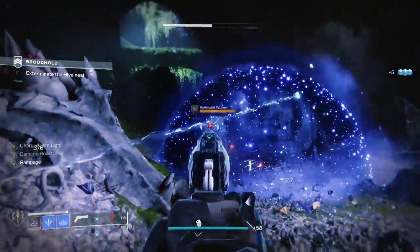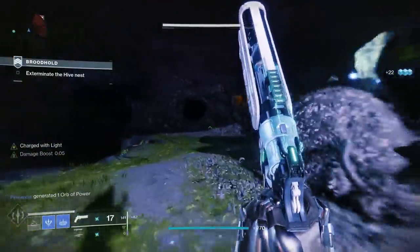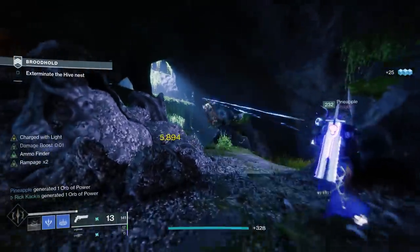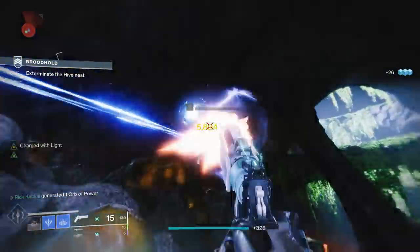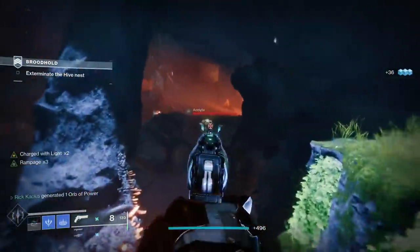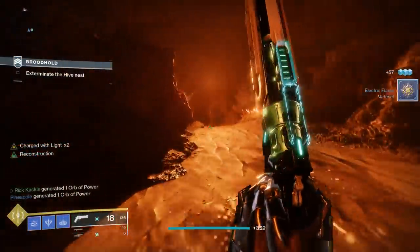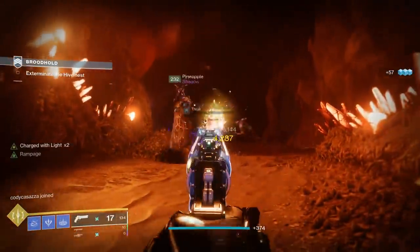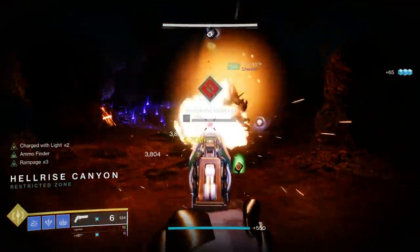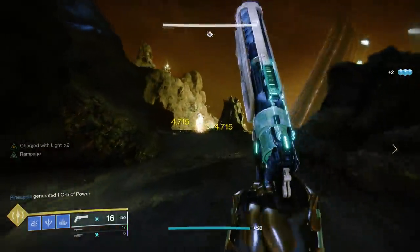Couple that with the fact that 180s received some buffs this season — not only did they get nearly a 40% magazine size buff, which is kind of how that insane 40-round mag is possible, but they also got a pretty substantial range buff as well. They're at a pretty decent position within PvE, and this is arguably the best 180 RPM hand cannon for PvE in the entire game. Combined with the accessibility of the Deep Stone Crypt, it's not a surprise to see this coming in on this list.